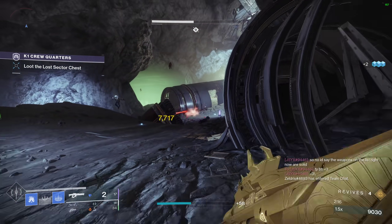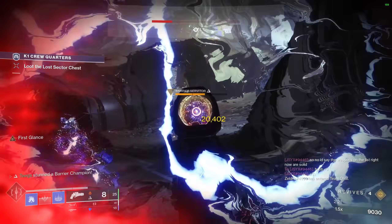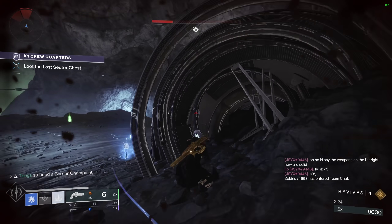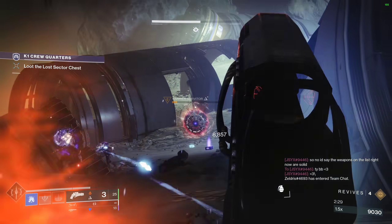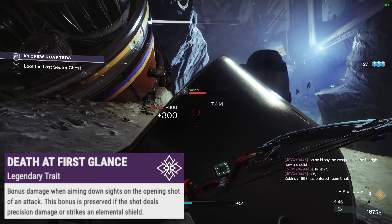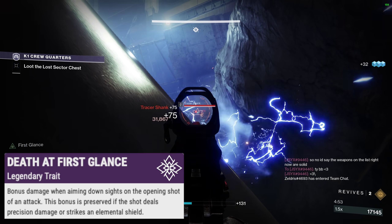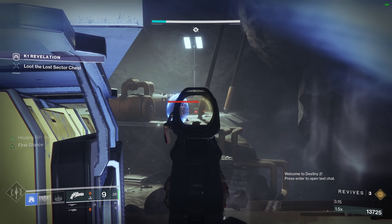Ariana's Vow is somehow a hand cannon that kicks harder than a horse that just got snuck up on. This exotic 90 RPM hand cannon is probably one of the most utilized hand cannons in all of PvE since its introduction in Season 8, due to its combination of perks. Its first perk, At First Glance, states: bonus damage when aiming down sights on the opening shot of an attack; this bonus is preserved if the shot deals precision damage or strikes an elemental shield.